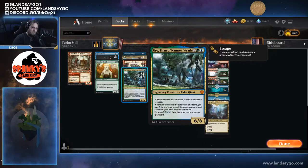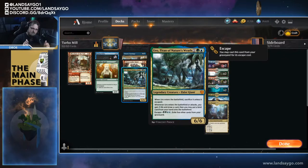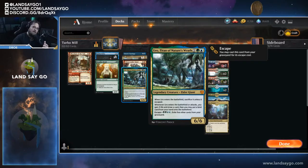We're also playing Uro, Titan of Nature's Wrath as a four-of. This becomes another win condition — it's a huge threat, draws us cards, gains us life, and it's something we can cast from our graveyard. Since we're discarding our hand anyway, we're going to have a lot of fuel for our Uros.